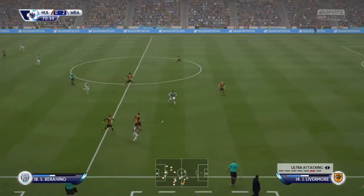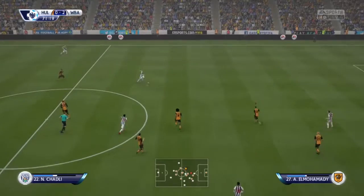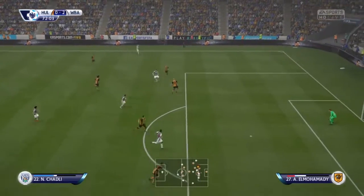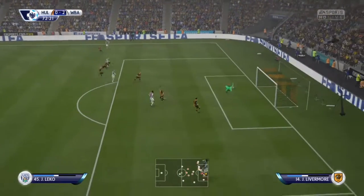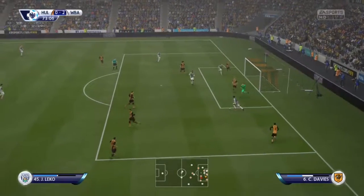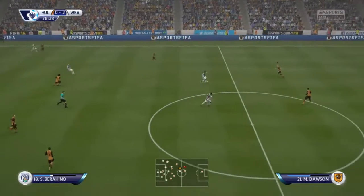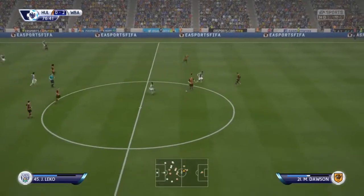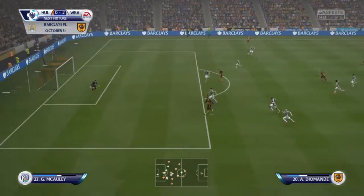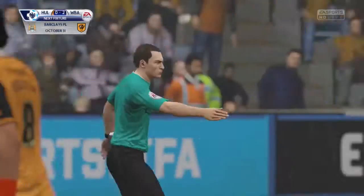I put it on all-out attack. West Brom play it back and give it out to Chadli, who tries to run at our defense and gets past Maguire quite easily, gives it to Gardner, but a good save is made by the goalkeeper. They try another shot that hits the post. We then win the ball on the halfway line — Robertson takes it, gives it to Diomande, plays it back, and he's pulled down — a penalty to Hull City.